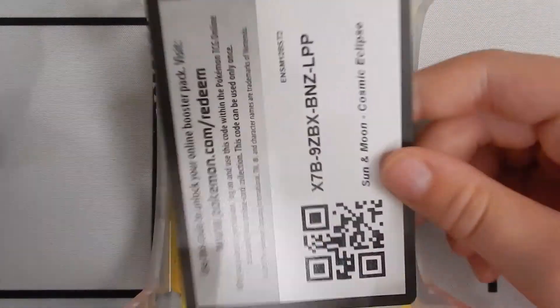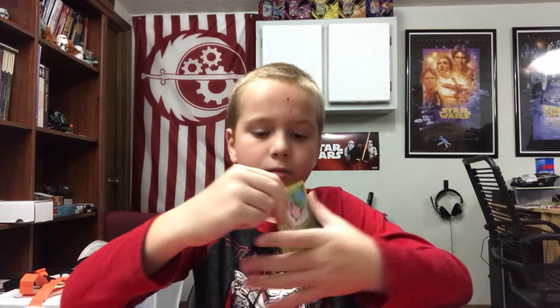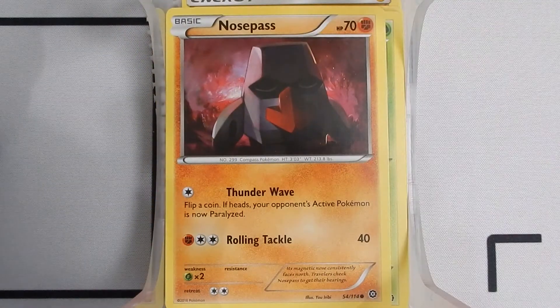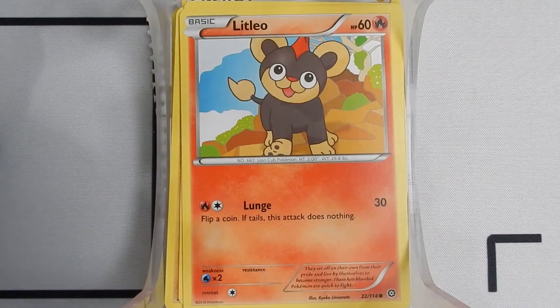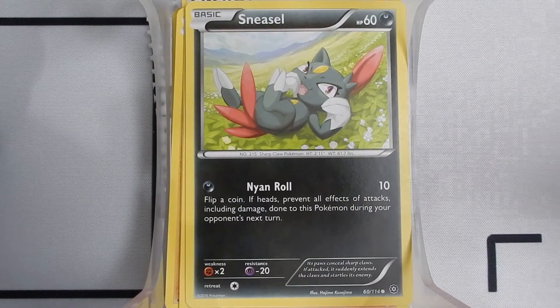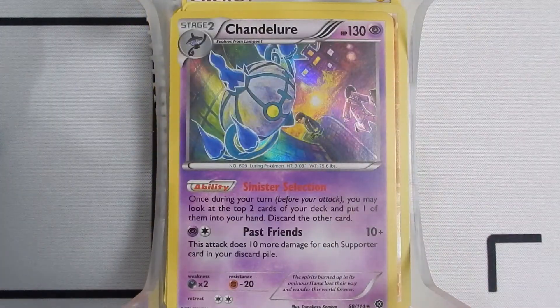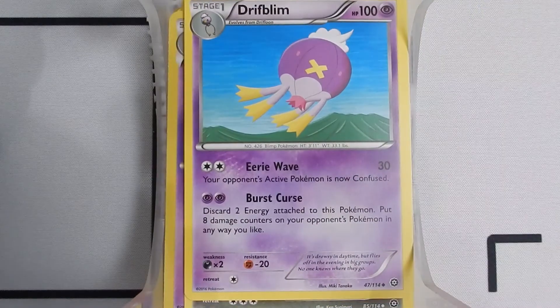Okay it looks like you could get a shiny in this one. So we have a Hippopotas, a Nosepass, a Nidoran, and a Sneasel. And in the reverse holo slot — a shiny Chandelure! I can tell it's shiny. Also a Zoroark, a Drifblim, and a Golett.